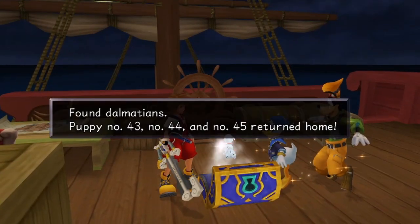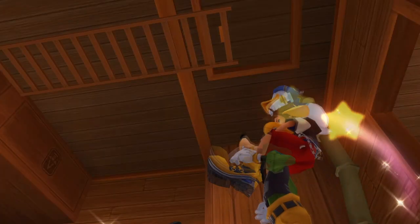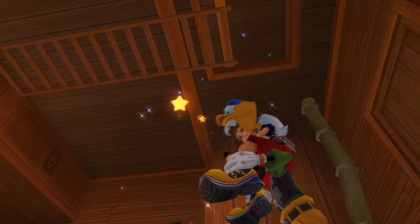In the area where you need to jump through an open grate, on the ground you will find a green trinity revealing a ladder to the captain's quarters.